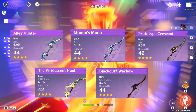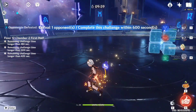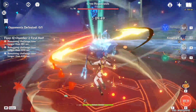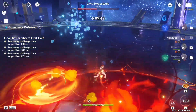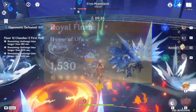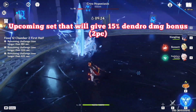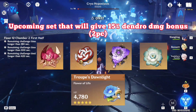Regarding artifact choices, there will soon be a new support set in 3.0 that works well with dendro DPS characters. Because it only reduces dendro resistance, this will be her best set with other dendro characters. This set will also enhance Collei's own damage and raise the damage of reactions. With DPS characters from other elements, her best option will be four-piece Noblesse for buffing your whole team. If you already have a Noblesse set user, you can use the Instructor set to increase the team's elemental mastery, or use offensive sets like two-piece dendro damage bonus, two-piece attack bonus, or two-piece Wanderer's set for extra elemental mastery.